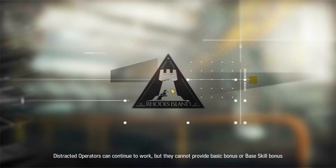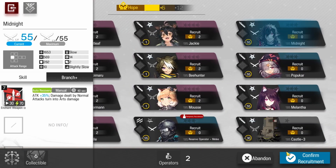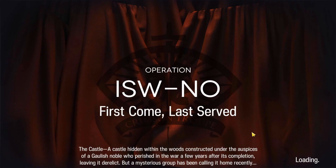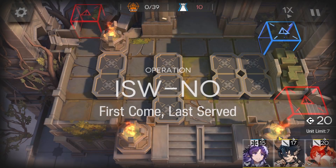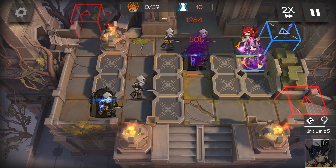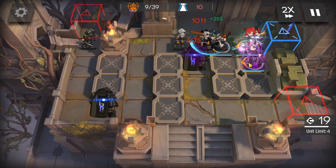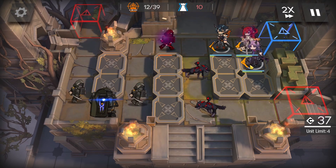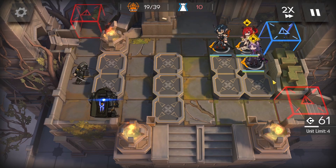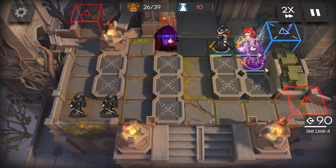I get Surtr here next instead of Flamebringer because I'm really trying to get as much Arts damage as I can. We end up getting Midnight anyway, but I'd rather have the Arts damage. I'd also rather have the reliability of Surtr's skill, because on this stage Purifier is aggroed onto the Gorilla Shield Guards, so we need someone to help Flamebringer keep all the wolves from leaking. Surtr's skill 2 is very effective at that since it has the extra tile of range — she's mopping the floor.